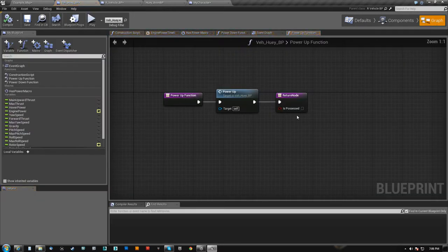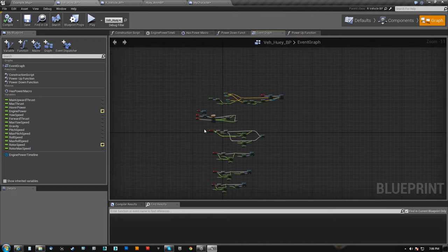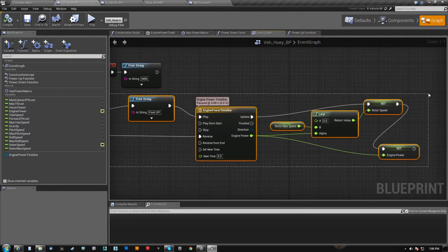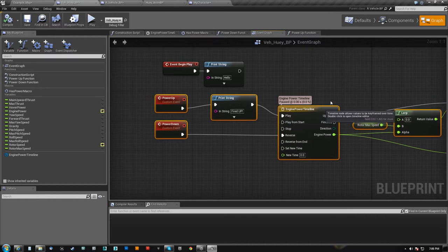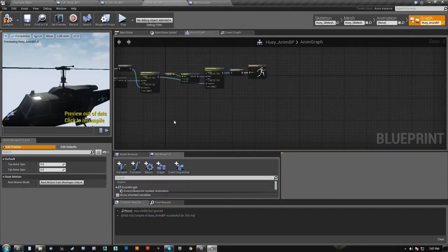Now for the actual fun stuff. Once we are in the chopper, like I said, I've already done the power up and the power down. Just use the simple timeline to drive the animation. Because the rotor speeds — let me show you the blueprint really quick for that, it's very simple.